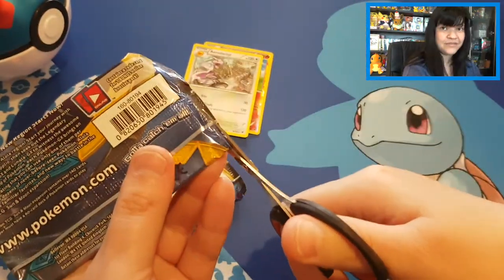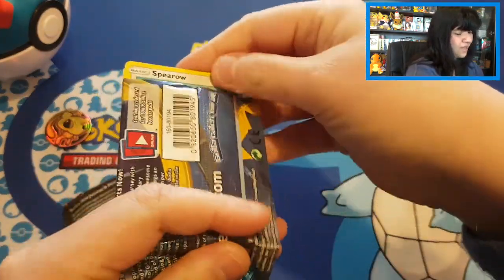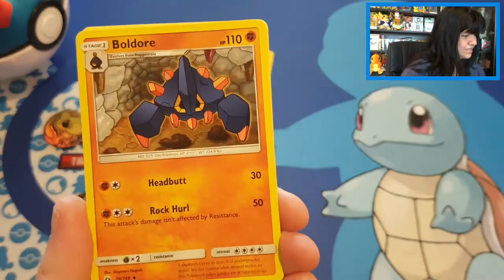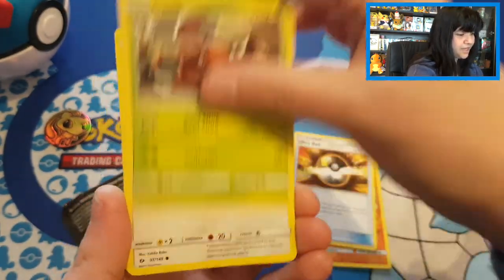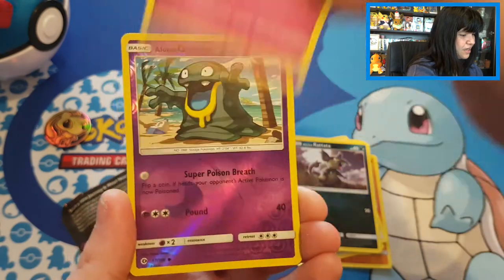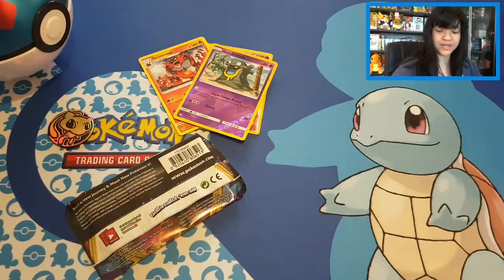Starting off Sun and Moon — shall we get a regular Eevee card, or maybe even something from Eevee Evolutions? That's why I really don't mind opening Sun and Moon, because of the chance of something from Eevee. Let's open it up with Ultra Ball, Pincer, Spiro, Pikipek — quite a lot of different Pokémon.